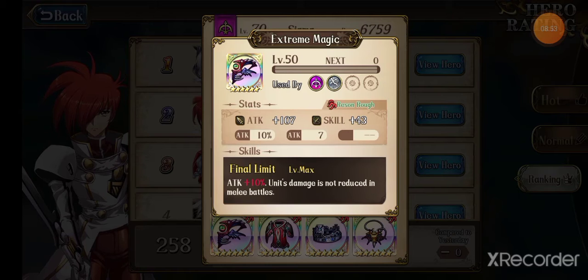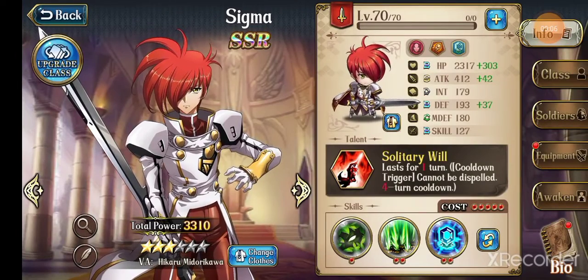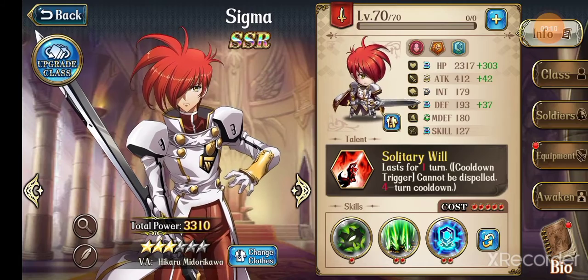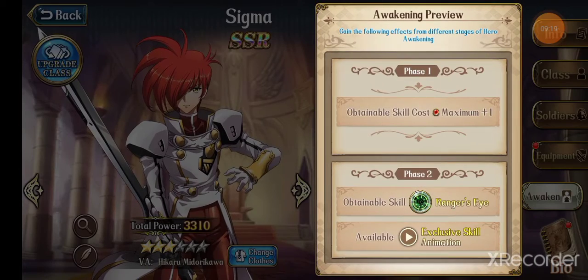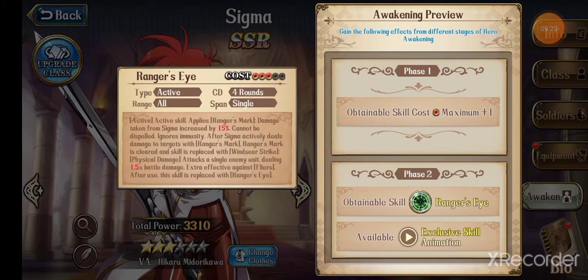For his equipment, he uses the Extreme Magic Bow — attack plus 10, units' damage is not reduced in melee battles. He basically just needs the standard archer gear setup. For his History C skill released a couple weeks ago, he gets Ranger's Eye: an active skill that applies Ranger's Mark — damage taken from Sigma is increased by 15 percent, cannot be dispelled, ignores immunity. After Sigma actively deals damage to the target, the mark is cleared and the skill is replaced with 20 Strike — physical damage to a single enemy dealing 1.5 damage, extra effective against flyers. After use, the skill reverts to Ranger's Eye. It has a four-turn cooldown and works in all directions but only in straight lines.